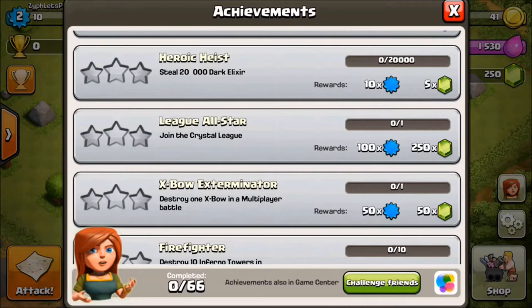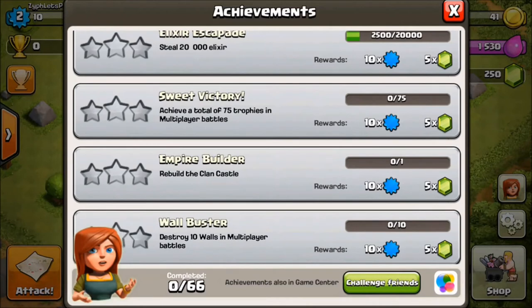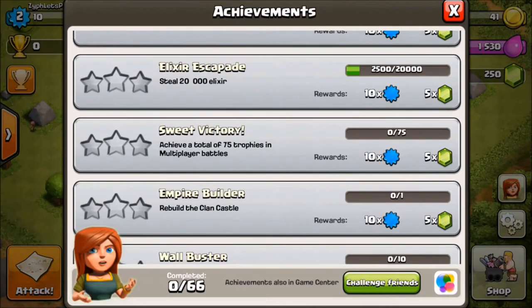There's an achievement called 'Sweet Victory' - achieve a total of 75 trophies in multiplayer battles - that gives you 5 gems. The final tier is to pass 1,250 trophies, which gives you 1,250 gems just for getting there. Anyone that's actually played the game for more than 2-3 weeks basically gets to that point. You're only kept up by the amount of times you can raid.